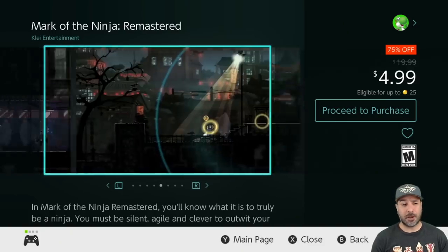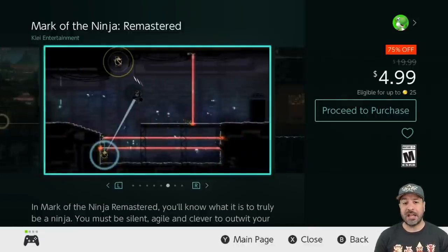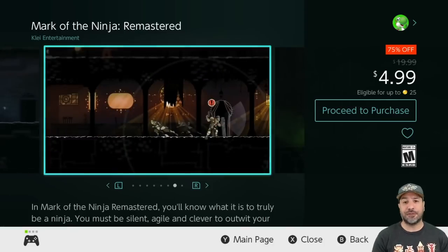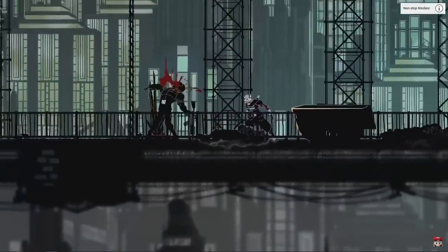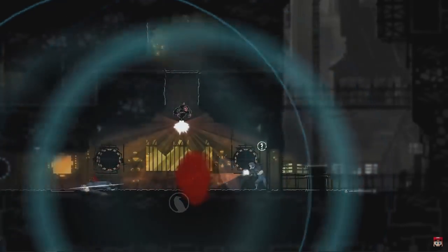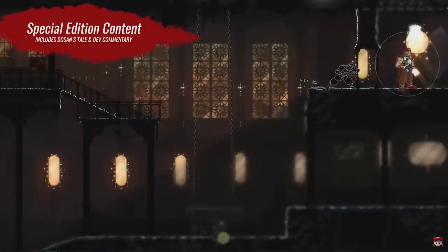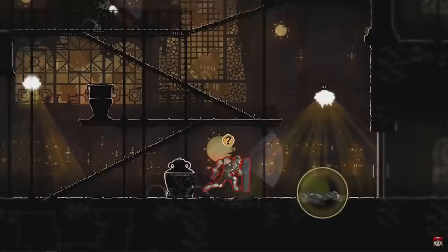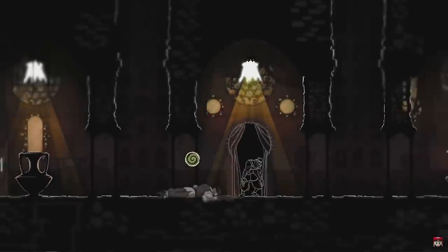While we're on the topic of quick shoutouts, let's do another one with Mark of the Ninja Remastered, that is still 75% off at $4.99. This is a 2D action stealth game, and it is a very good one at that. Think Metal Gear Solid in a 2D format playing as a ninja. If any of that convinces you, definitely pick this game up at $5 — it is a steal.